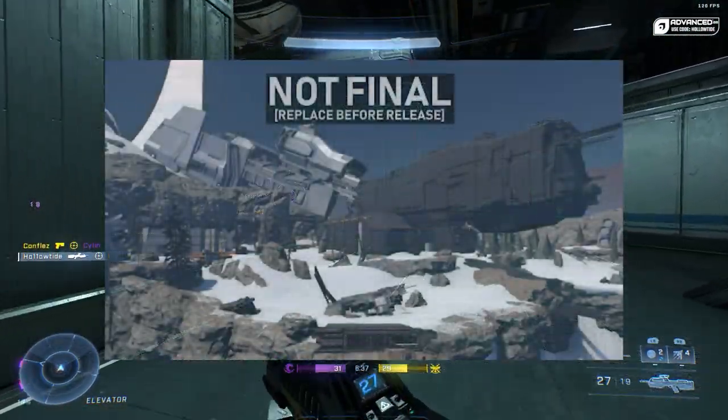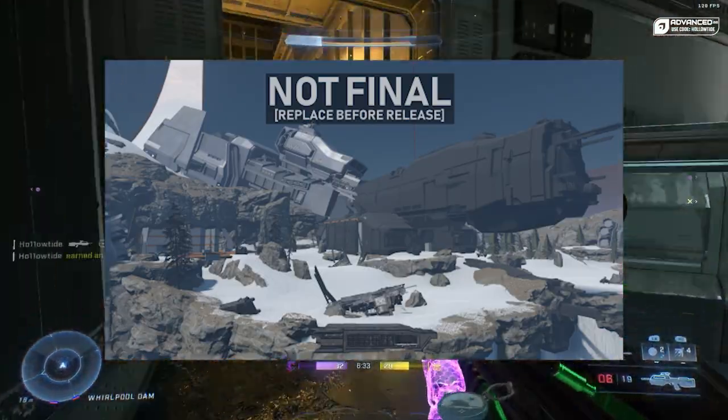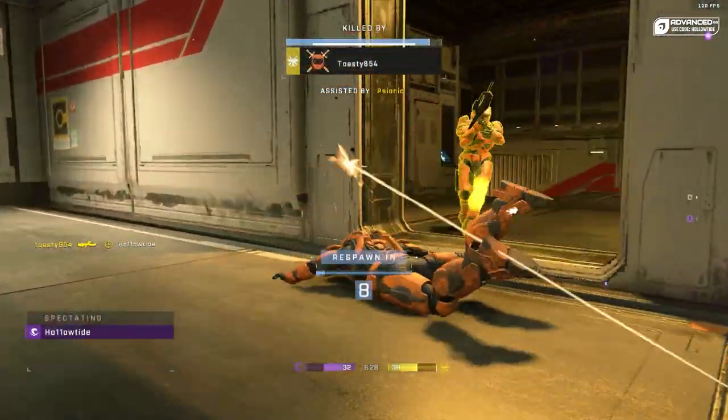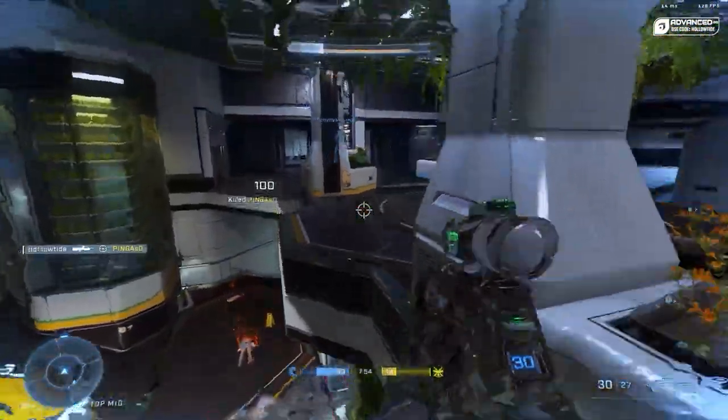For BTB, we have Frigate, which a lot of people have already seen leaked — and it's a remake of Avalanche from Halo 3. Then there's Engine, which looks like it might take place within the Infinity. And Exiled, which might be a remix of Exile from Halo 4.